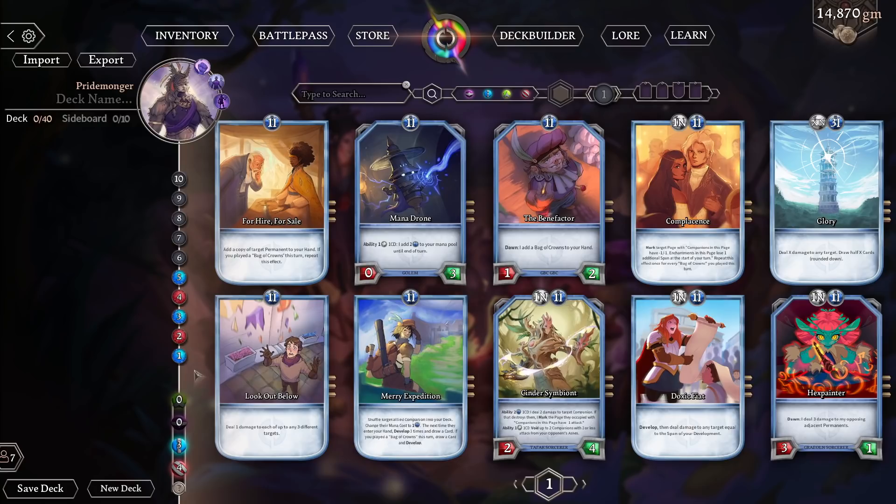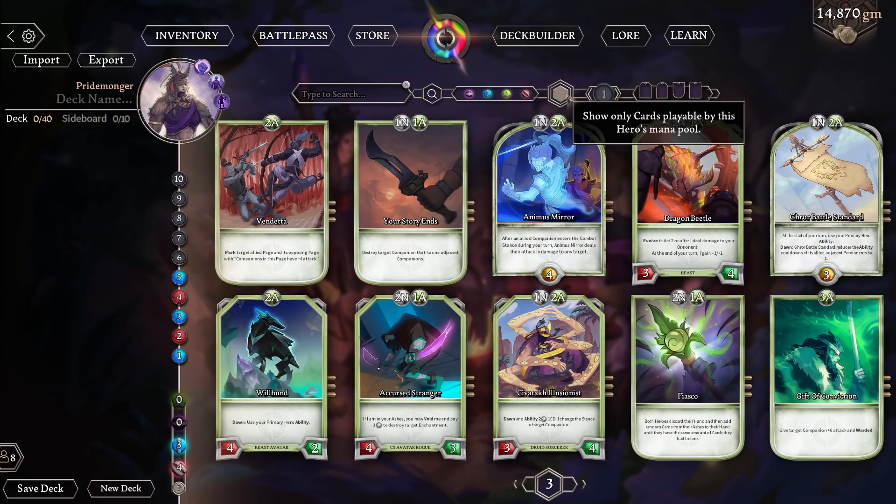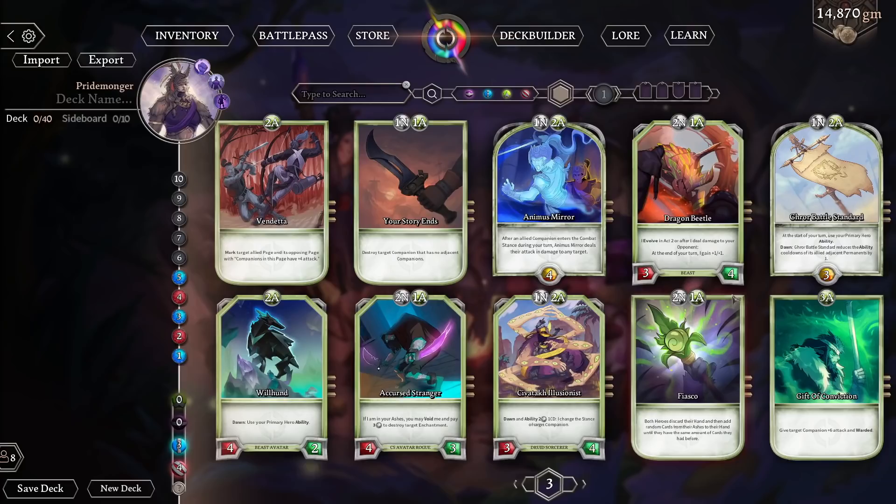By adding mana into the mana pool, you can build your own mana curve, and this will be the order in which you gain mana during a match. Mana is used for playing cards. You can see on the right that the game already filtered out all of the cards that this hero can't play due to her mana pool. If we undo this filter, you can see many more cards are available, but they use different kinds of mana. You can see what kind of mana a card uses up here. For example, 'Your Story Ends' uses one neutral mana and one ambition mana. Neutral mana can be paid for using any color of mana available to your hero.